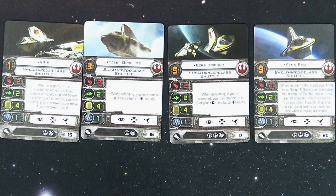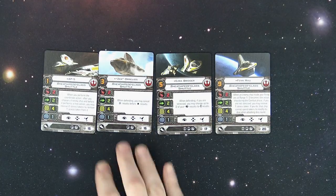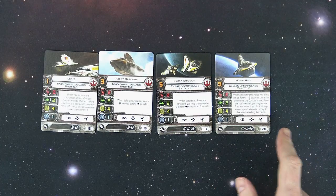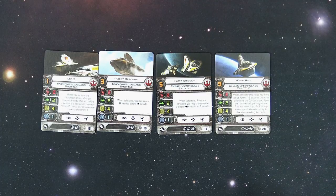The coordinate rule says ships with a coordinate icon can choose another friendly ship at range one to two to perform a coordinate action — the chosen ship may immediately perform one free action. While these ships in and of themselves are low points, they synergize well with the rest of your fleet. Additional pilots have additional abilities: if you are stressed, you may change up to two of your focus results to evade results. If an enemy ship is inside your firing arc at range one to three and becomes active during the combat phase and you are not stressed, you may receive one stress token — if you do, that ship cannot spend tokens to modify its dice when attacking this round.